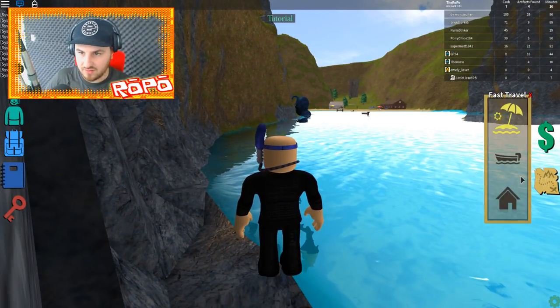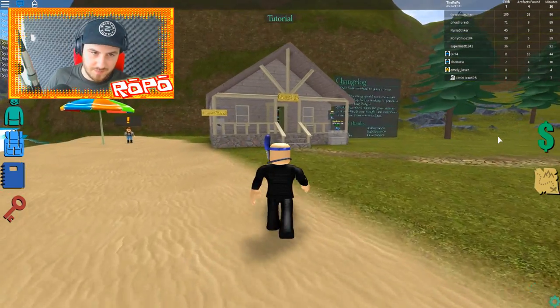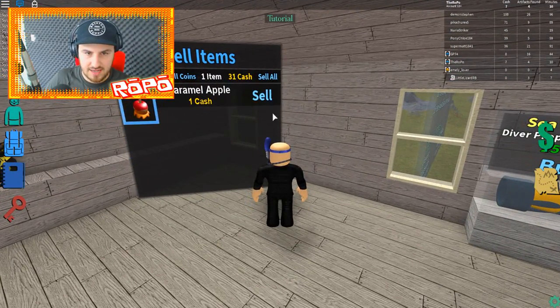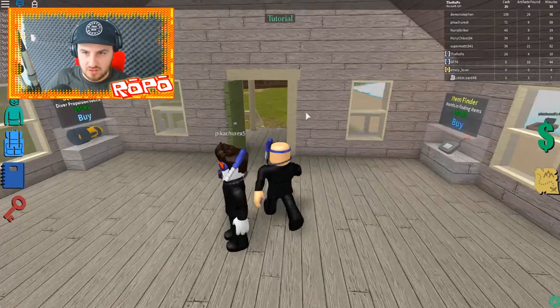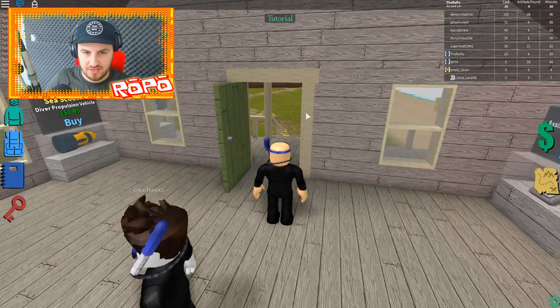I may as well go back underwater. Oh yeah, fast travel with F — I can go back to the beach! That's good. I bought a little something something, so let me go in and sell what I have real quick. I've got a necklace for 18 — that's nice. I have 30 cash. Backpack upgrade — I definitely don't need that. Maybe an item finder for 1.